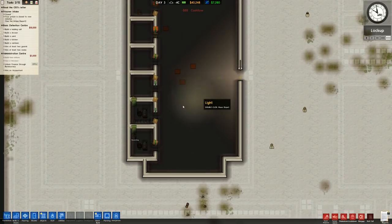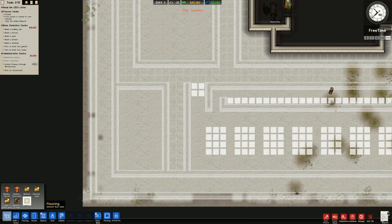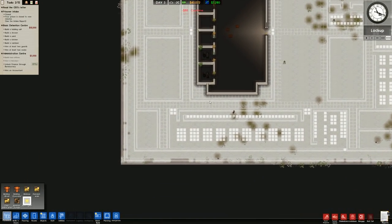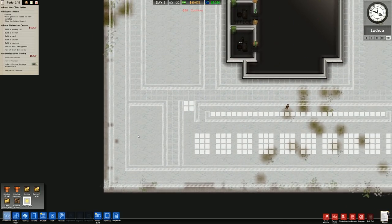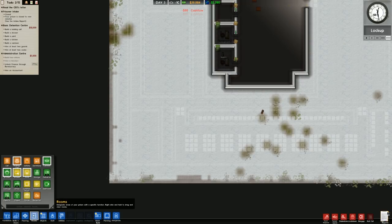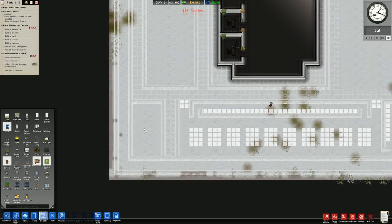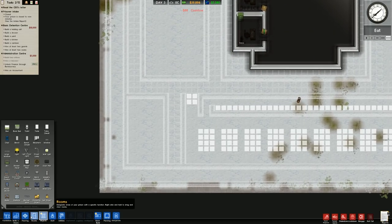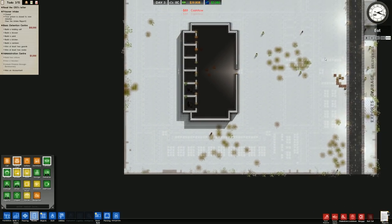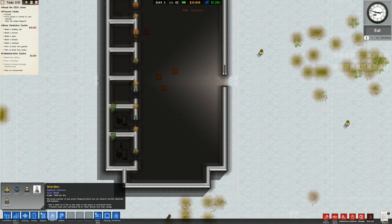Over here is where we're going to have our power block. Originally I said I'd put it in the center but we just don't have the room, so it's going to be here, which means it's not very secure. We're doing this knowing it's not ideal — if prisoners want to smash it up they can turn all the power off. It's just the nature of the beast. This will probably be a medium or even low risk facility, but given the size we'll probably go with medium because we need the money.